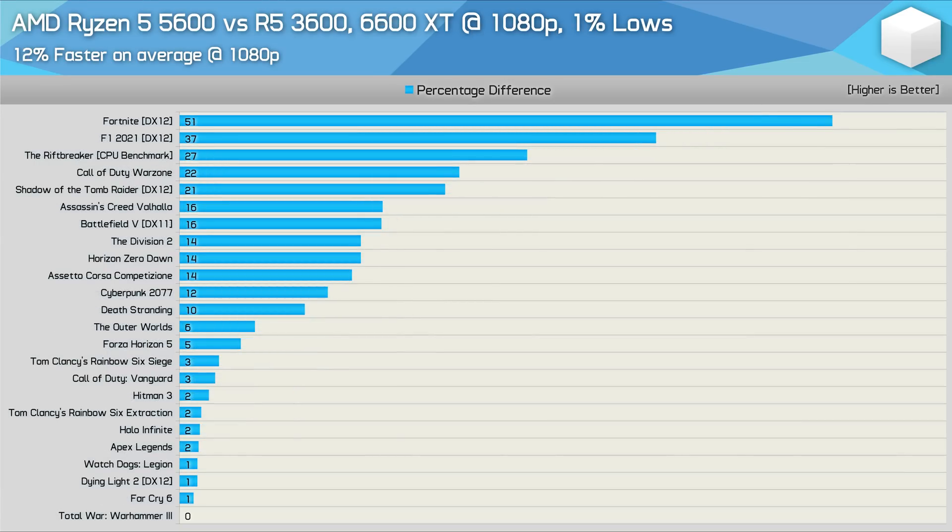When using the 6600 XT again at 1080p, we find that the margins for the 1% lows are reduced further, and now the 5600 was on average just 12% faster than the 3600. Titles such as Fortnite using competitive quality settings will still greatly benefit from the faster CPU, but around half of the games tested saw little to no performance improvement. So it really does come down to the games you play, and more importantly how you play them, as to whether or not the 5600 upgrade will be worth it.